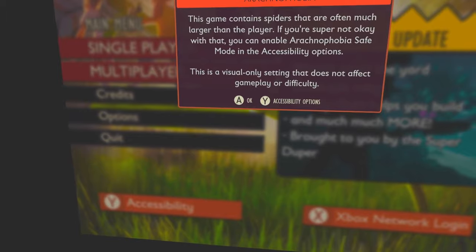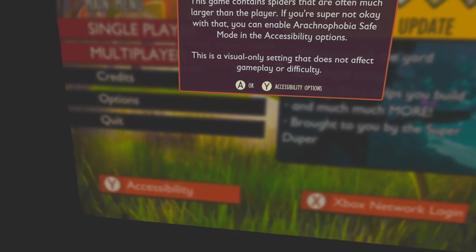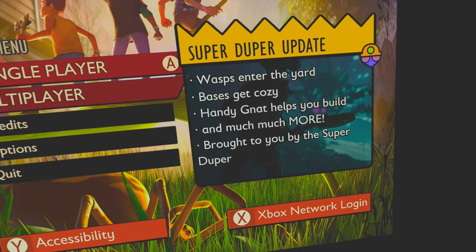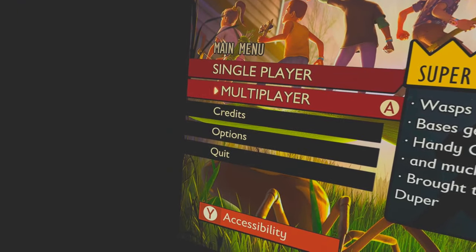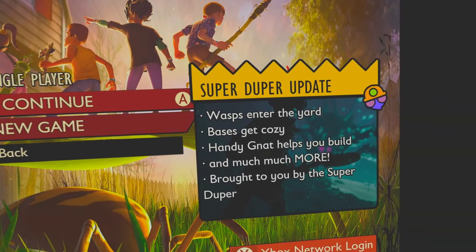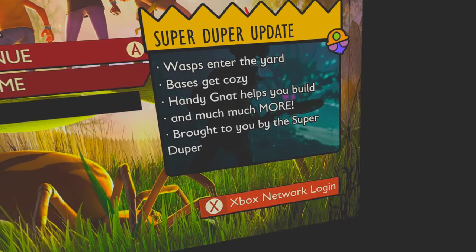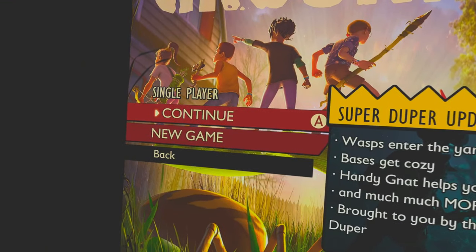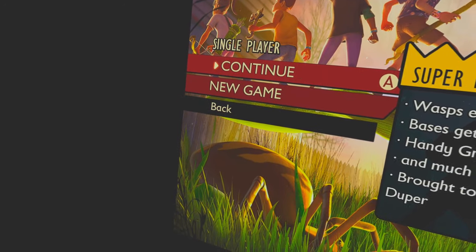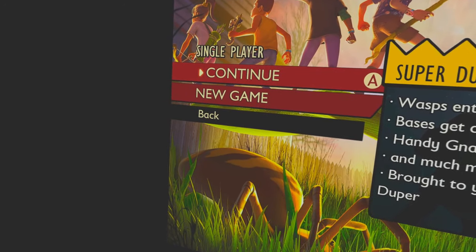To get past all this, press the lower button which is the X button. You can do all this on your keyboard if you want. I'm going to select single player. Like I said, I'm using a PS5 controller — you can use a PS4 or an Xbox controller too. I'll select continue.